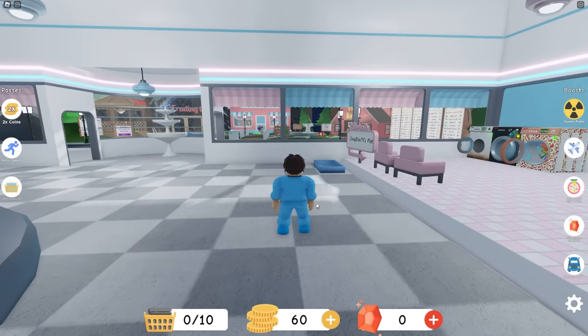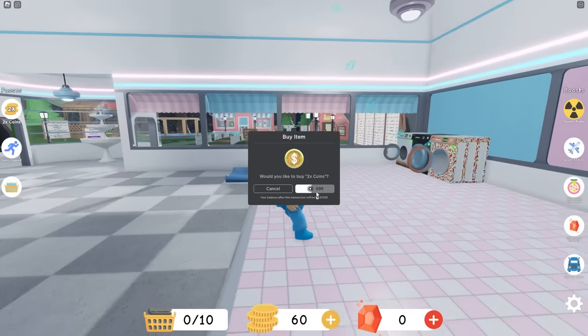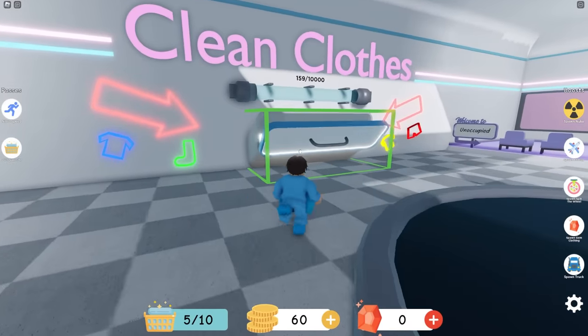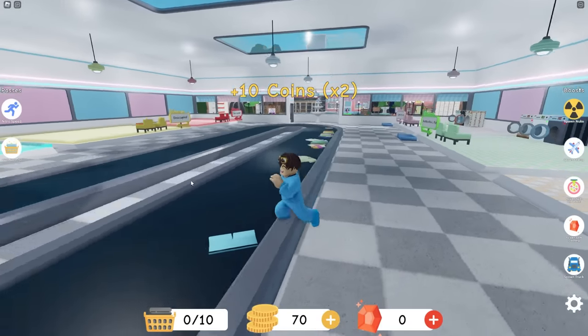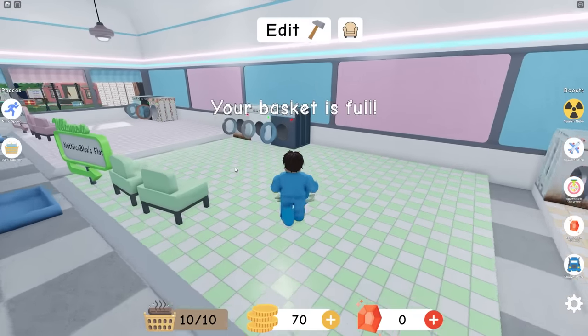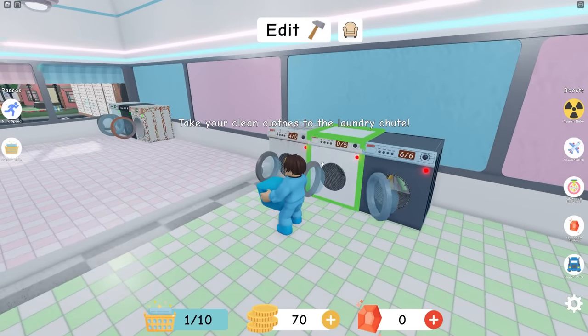I just realized I need the most important upgrade — the times 2 coins upgrade! This will cost 700 Robux. Now we can go over here and drop off these clothes, and that just gave me 2 times the coins! I need to go right here and let's get all these filled up. I finally got a better basket!